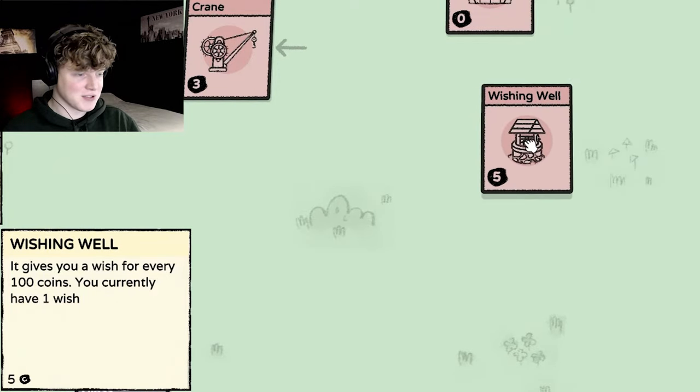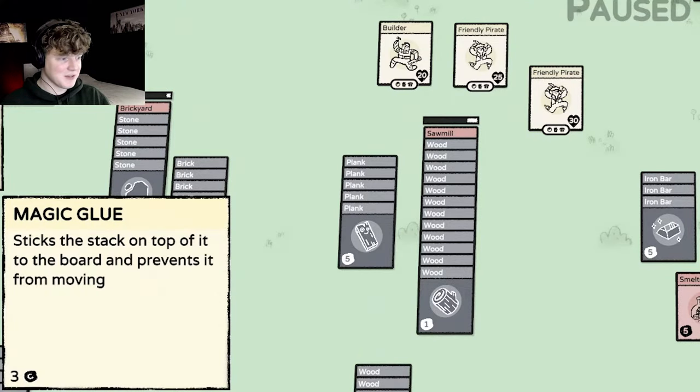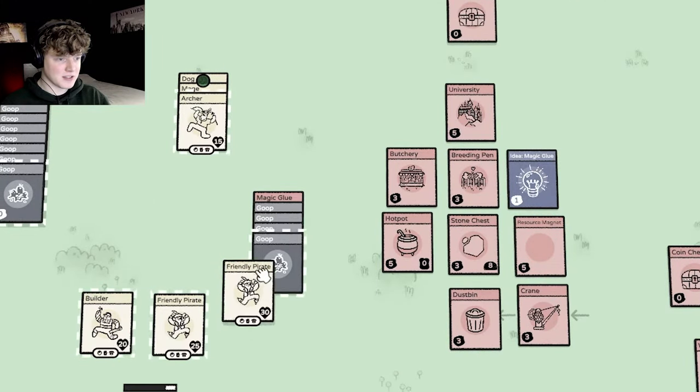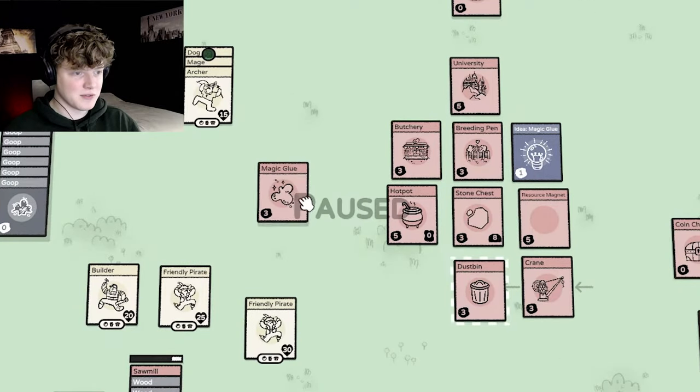Let's do this again two more times. And we have some magic glue — it sticks to the stack on top of the board and prevents it from moving. So now if you put a card here it cannot be moved by other things. It can't be moved and sometimes that's really annoying, so thank you for that.